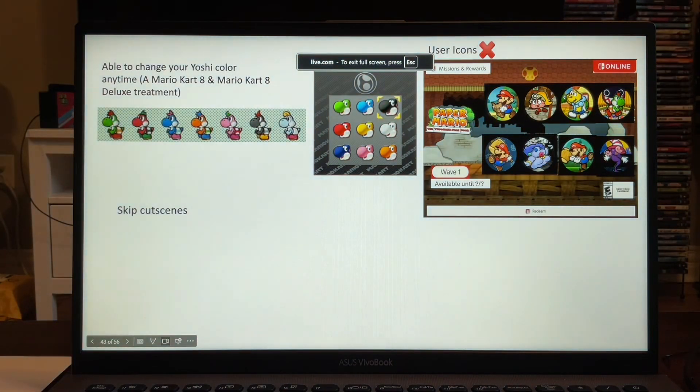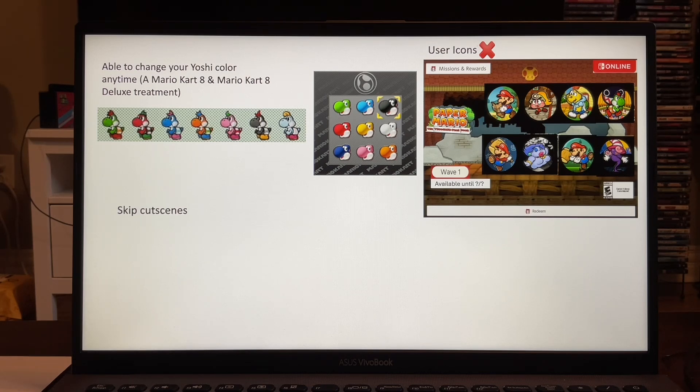So I got some bad news, folks. Turns out there are no user icons for Paper Mario to find in your store, so that's a no-no. We're going to have to wait and see if these ones come true. Skip cut scenes, and able to change your Yoshi color — those are the only two predictions that have not been investigated yet.